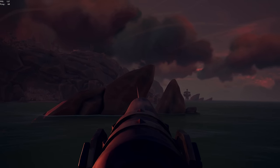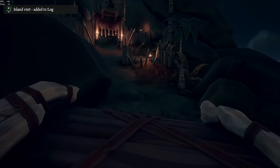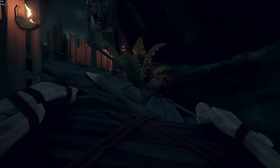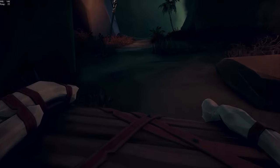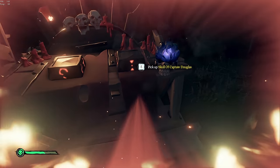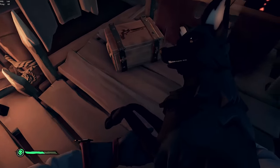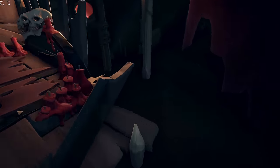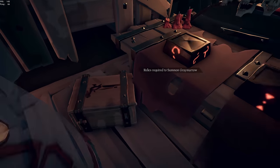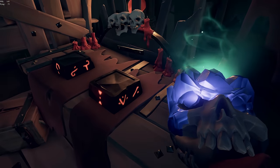It gets better — not only did this tall tale start at the worst outpost in the game, it was supposed to end at the worst island in the game as well. Old Faithful Isle was home to one of the abandoned skeleton fortresses where we could conduct a summoning ritual, meaning all we had to do now was get our Disney sticks in position before calling upon the Hour of Twilight. I figured I could use the time to set up a cool thumbnail — but unfortunately, we hadn't encountered enough bugs just yet. The chalice disappeared. Certified not good moment.